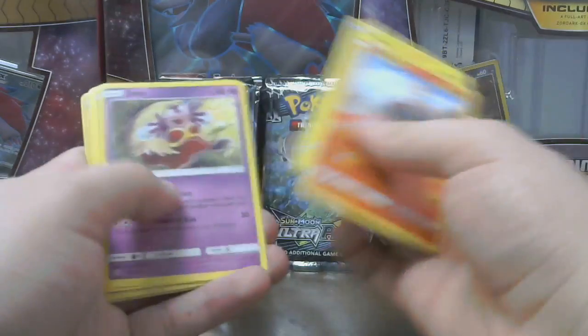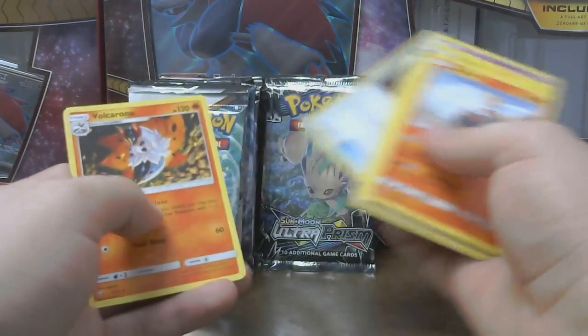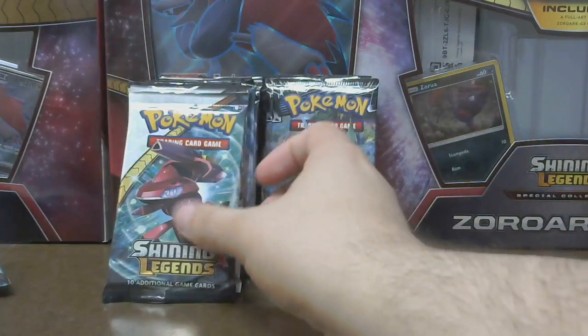Get ready — code card again. We've got Torkoal, Pikachu, Jinx, Shroomish, Minim, Switch Reverse, Reiko, Fire, Warp Energy, Pokemon Catcher, and Volcarona. On to the next one.